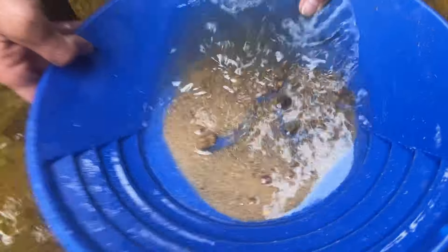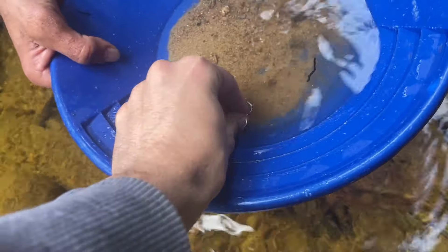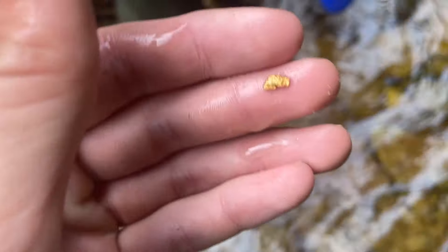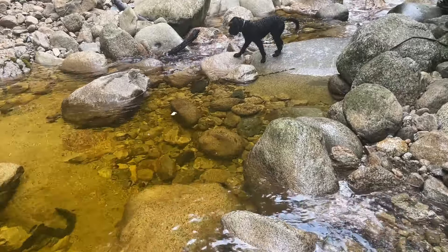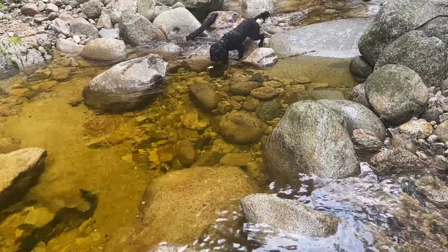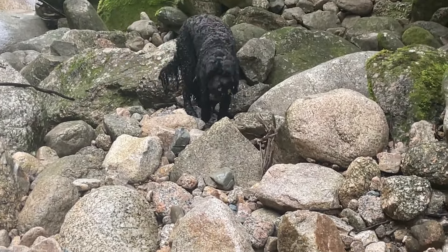Nice — there it is. Nothing huge but it's still a nice sweet chunk of gold. It's quite flaky, which means it's traveled from far upstream, so the gold here is obviously coming from further up. But that is a beautiful wee piece of gold. There's the apple core and the dog's hunting it — he's quite pleased with himself. That's his goal for the day — he loves his apple cores.